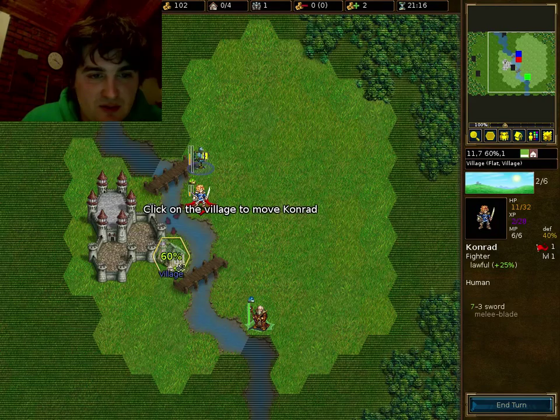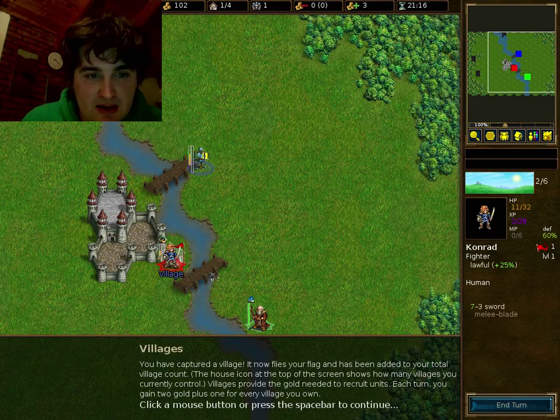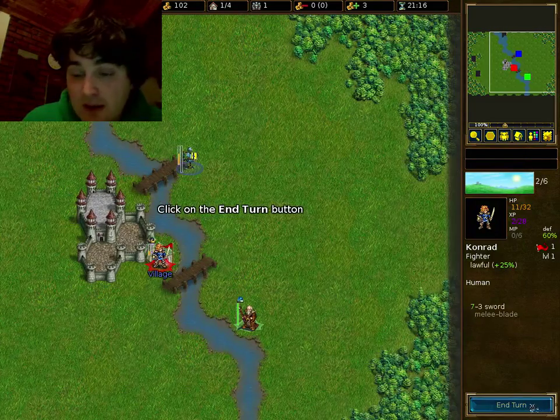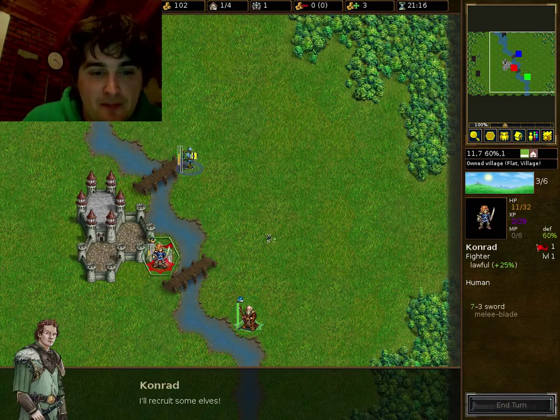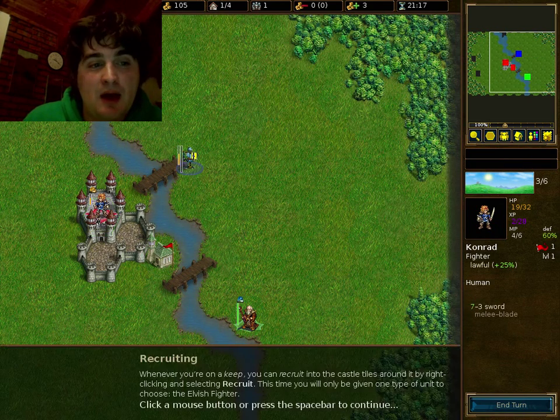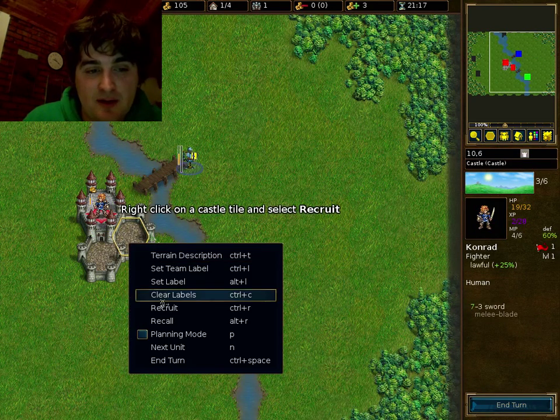Luckily there's a village right here. Collect a village and I get healed 8 points every turn. I also collect a little bit of income for holding a village. Move my leader to a keep, and that will allow me to recruit in any castle hexes around the keep.